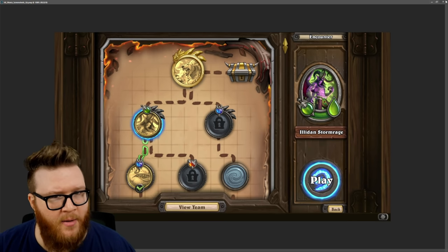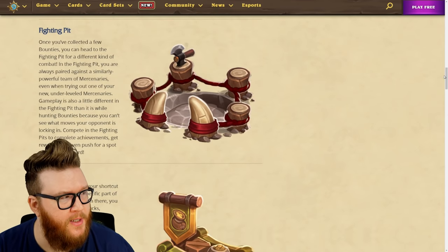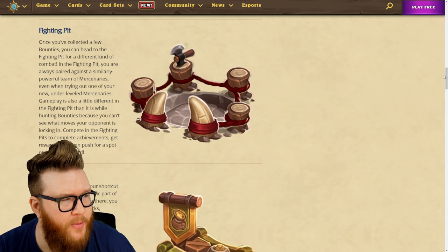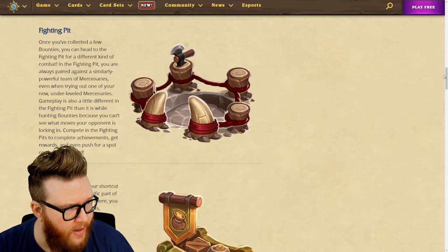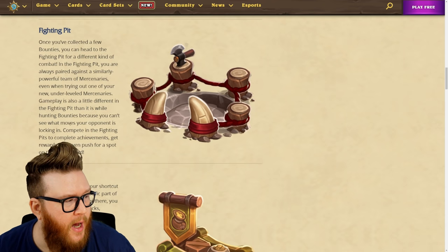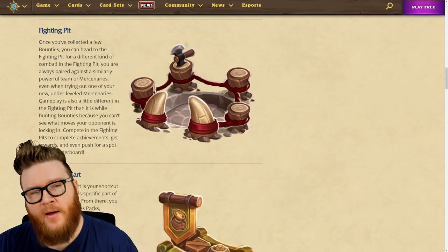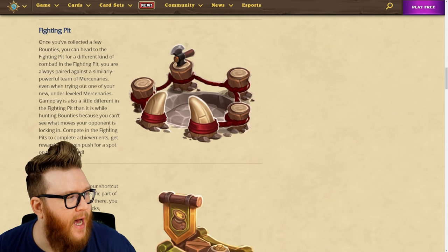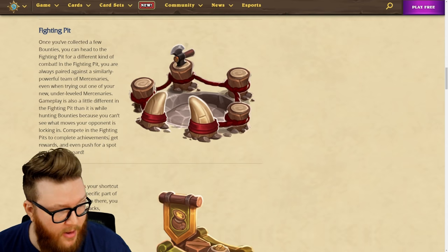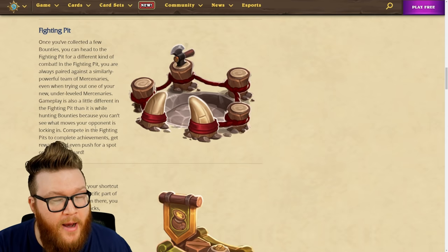Moving on from the PVE side, there's also a PVP component to Mercenaries where you'll head to the Fighting Pit to fight against other people's teams. Combat looks the same, minus the fact that you won't be able to see what moves your opponent is locking in — it's a little more guesswork, perhaps based on the meta or given game states. Fighting in the Fighting Pit will have achievements, you'll get rewards, and there's apparently going to be a leaderboard as well.